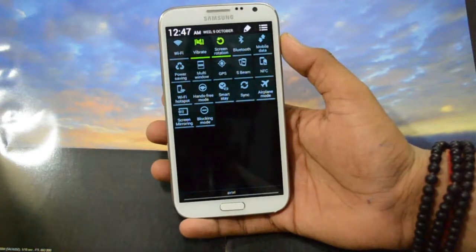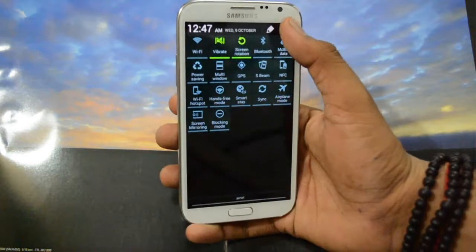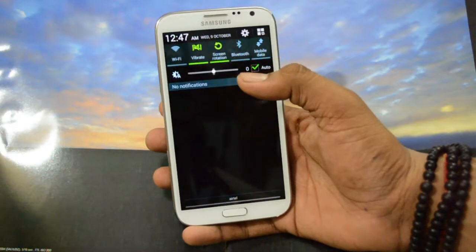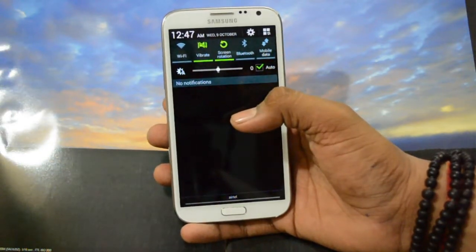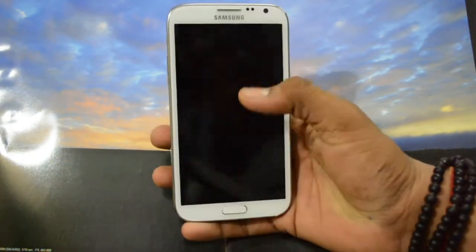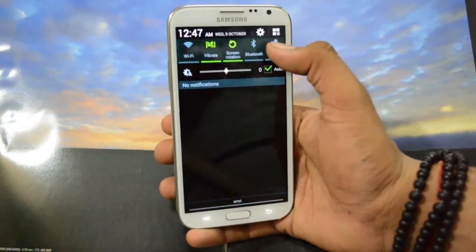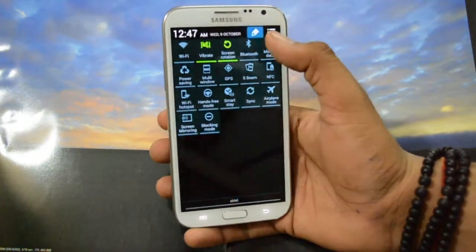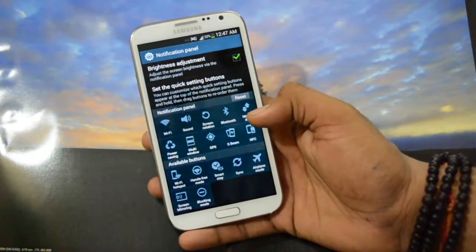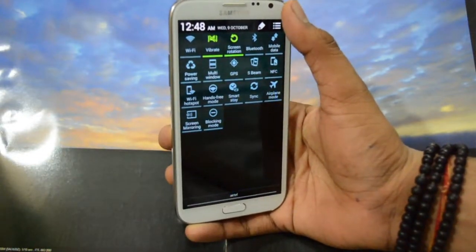The next thing is the toggle panel, which is a feature of the 4.3 upgrade and I like it. However, the number of toggles in the notification panel is restricted to 10, whereas on the S4 there are more toggles available. Here you can only put 10 at a time.